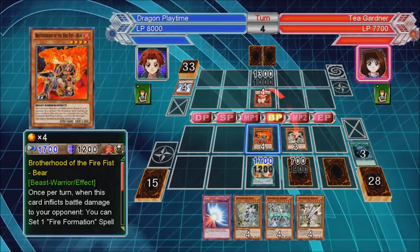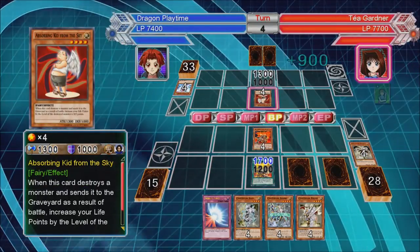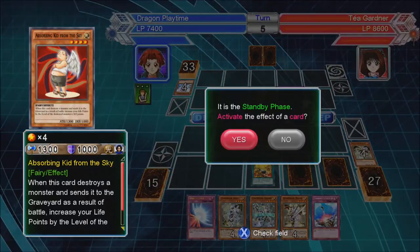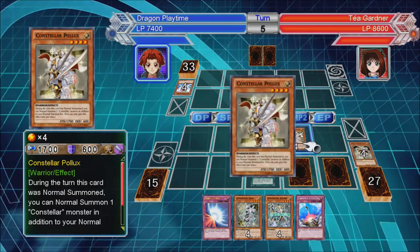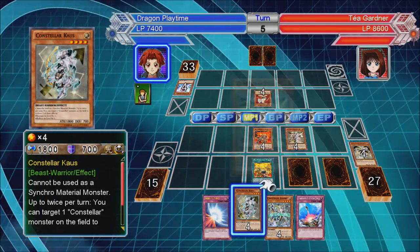I'll let that through actually, because I'll let her gain life points — that way I can keep this duel going a bit longer. Okay, so the first thing I'll do is go for Pollux.